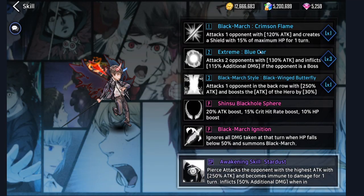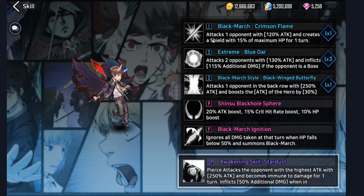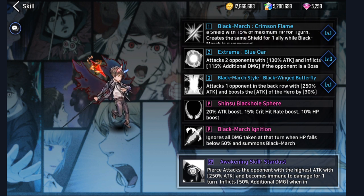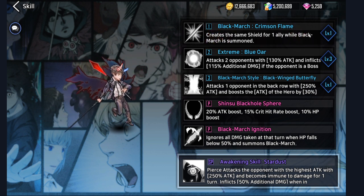But yeah, let's just go ahead and go over his skills real quick, and then I'll start showcasing him. So his number 1 ability attacks 1 opponent with 120% attack and creates a shield with 15% of maximum HP for 1 turn. It creates the same shield for 1 ally while Black March is summoned. Just so you guys know, Black March is automatically summoned as soon as you go under 50% HP.